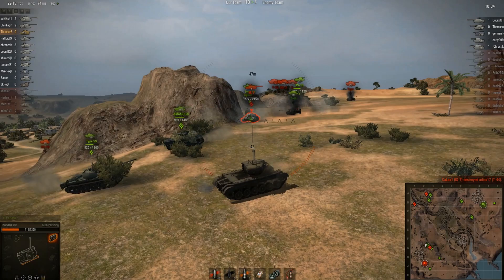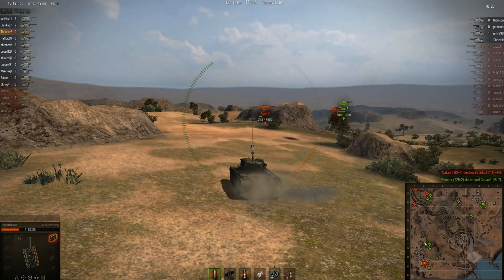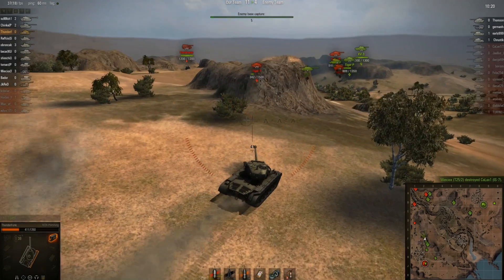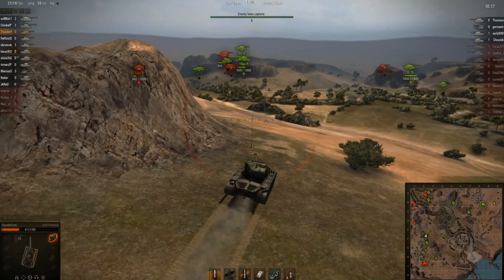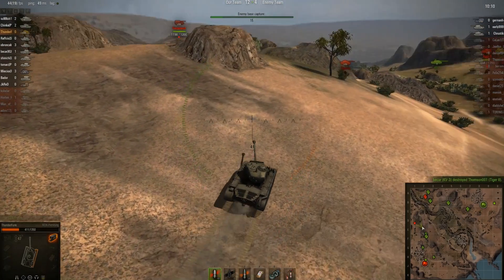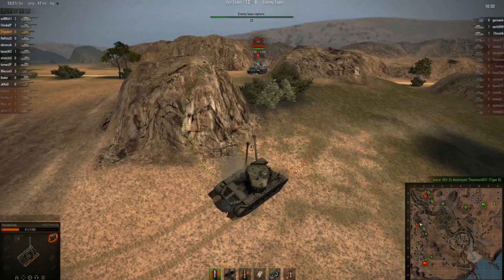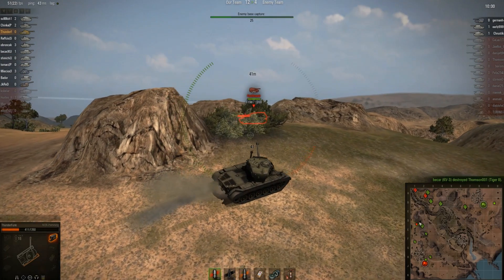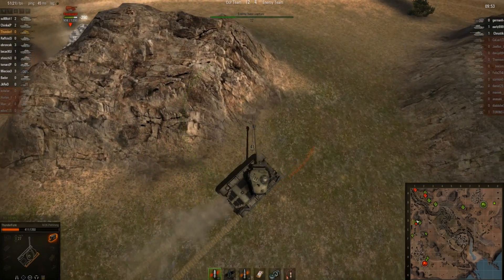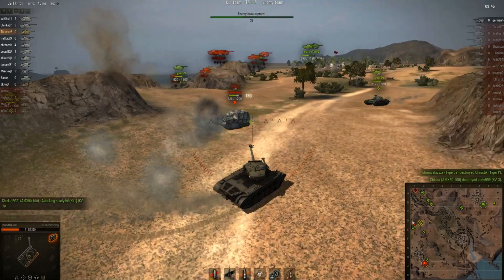There's one of our tanks taken out. Bounced on the IS-7 — well, he's dead anyway. So it's time to move across to the far left-hand flank and see what needs taking care of over there. There's a Ferdinand over there — there's no way I'm penetrating from the front, so I just got to get out of harm's way and try and get around behind him. The good thing about tank destroyers when you're in a fast medium tank is just try and get in, park behind them so everyone can get into a good firing position. I'm just going to try and keep his attention while someone else sneaks up on the other side.